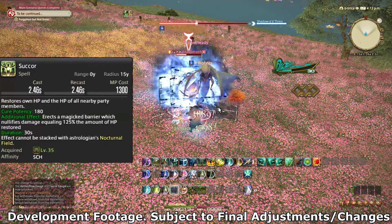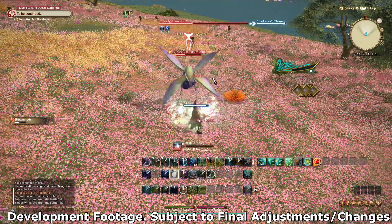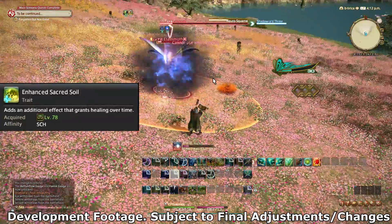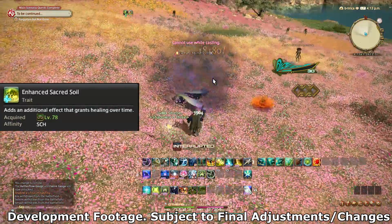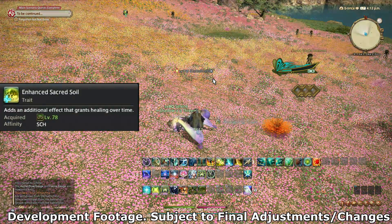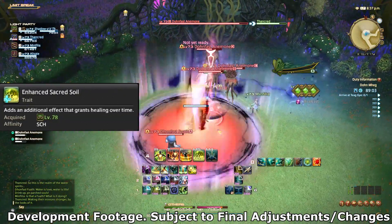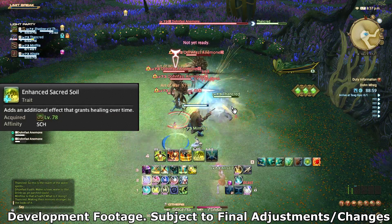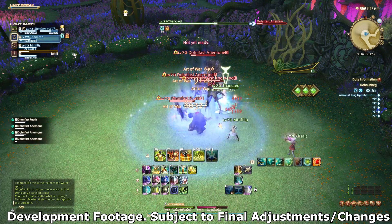Succor also got a buff — it went from 125% of HP restored on the shield to 150%, so even more additional AoE shielding. The final skill from Scholar's old kit that saw a change is Sacred Soil: after reaching level 78, it earns a trait that gives everyone inside it a regen. Compared to White Mage's Asylum granting increased healing received, I'd probably still take Sacred Soil before hitting endgame content.